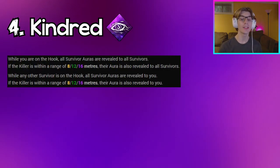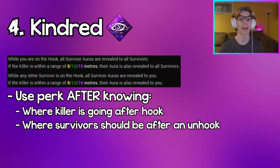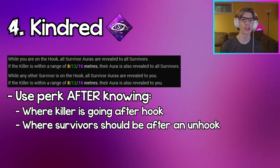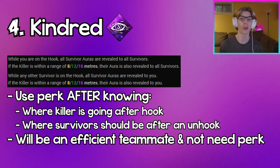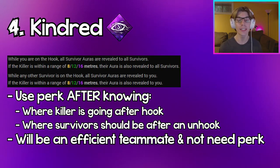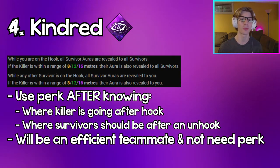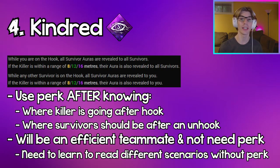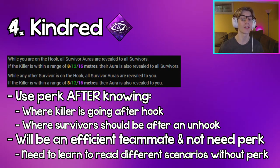Coming in at number 4, we have Kindred. This is another perk I highly recommend running after you've mastered the ability to know where the killer is going after a hook and where your survivors should be around the trial. Kindred gives you all of that information with one perk, but if you can know it without Kindred, it'll help you be really efficient — knowing whether you should go for a hook, stay on a gen, or if it's a safe time to unhook. There are so many little scenarios that Kindred robs you of identifying yourself, and it kind of just gives it to you on a silver platter, so being able to know these scenarios without Kindred is super important.